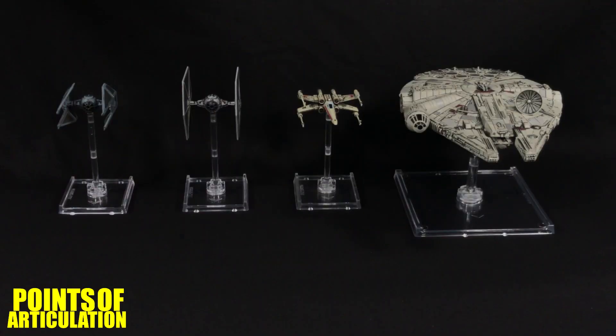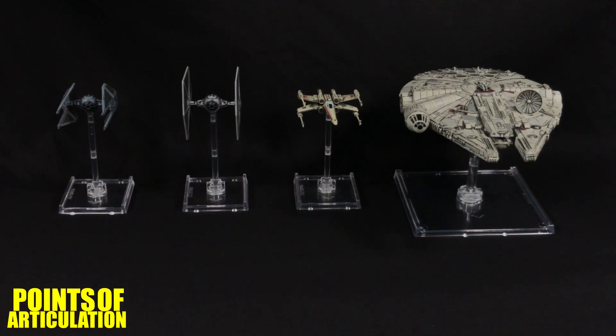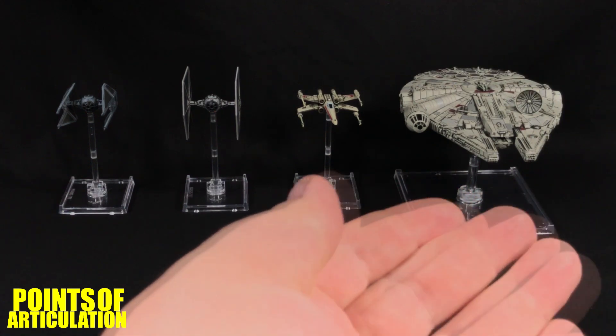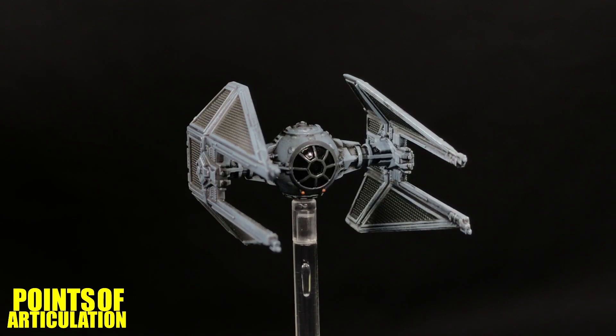Now for a quick size comparison with the TIE Interceptor, we have some other X-Wing miniatures. Moving left from the TIE Interceptor we have the TIE Fighter, the T-65 X-Wing, and finally the next ship I'm reviewing: the Millennium Falcon, or the Corellian YT-1300 freighter.